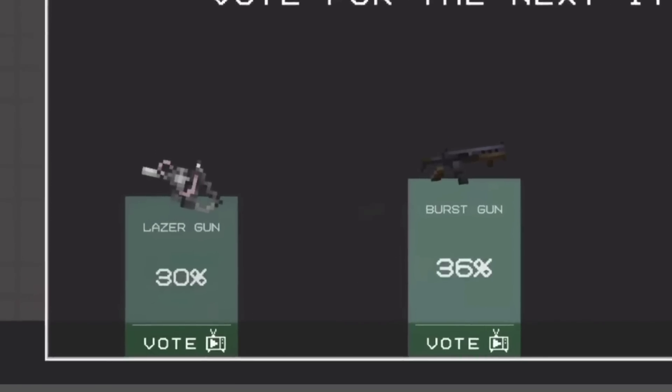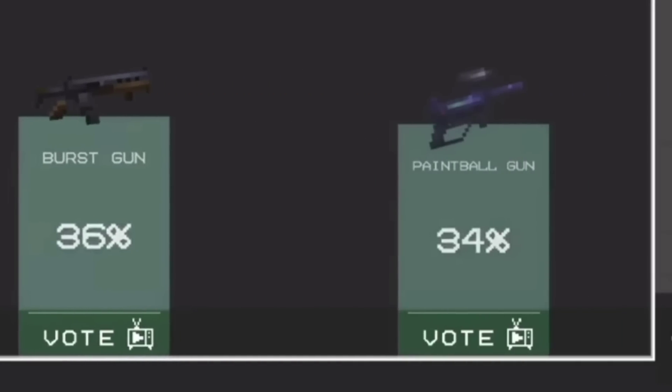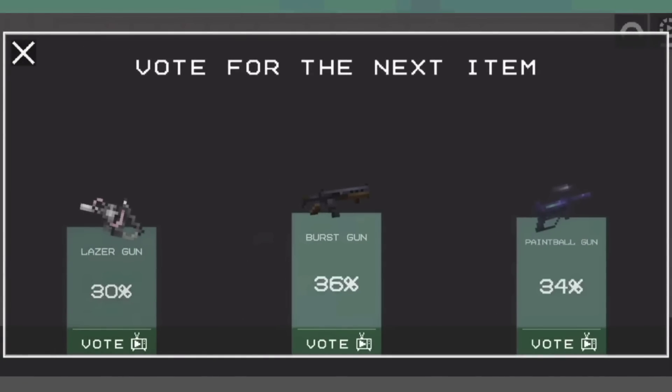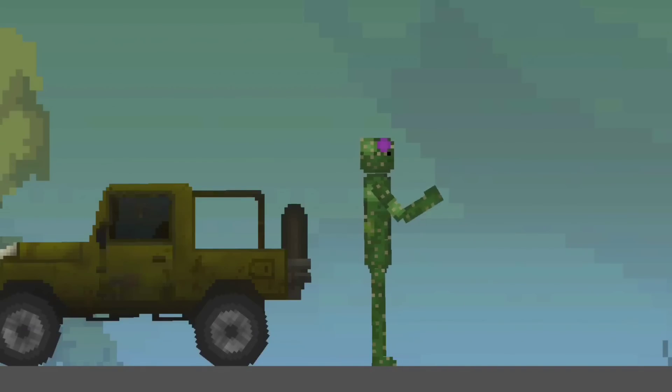There is also a new voting with a laser gun, burst gun, and a paintball gun that will shoot paint — it will be a great thing to have fun in the game. And since this is a beta version, a lot of things may change in the official release, and the new update may be even cooler.